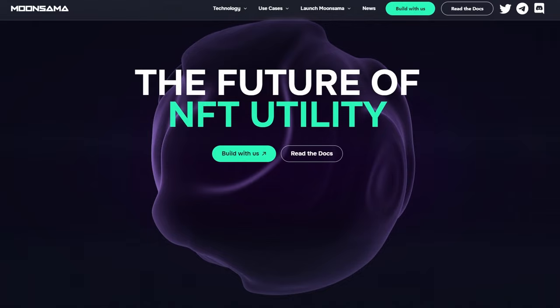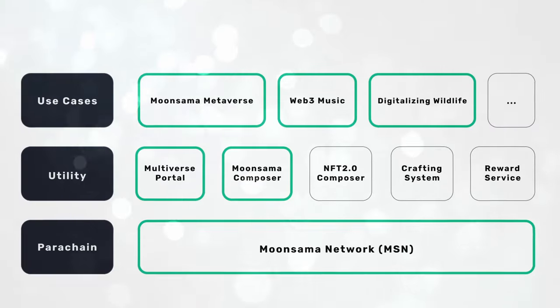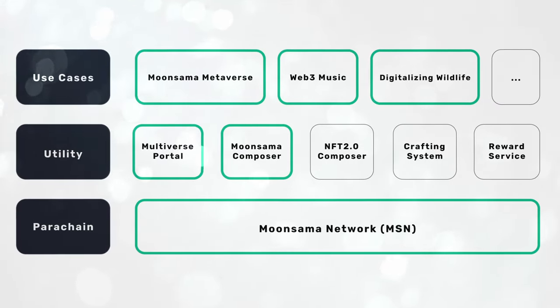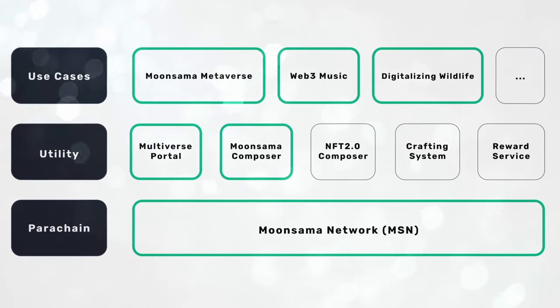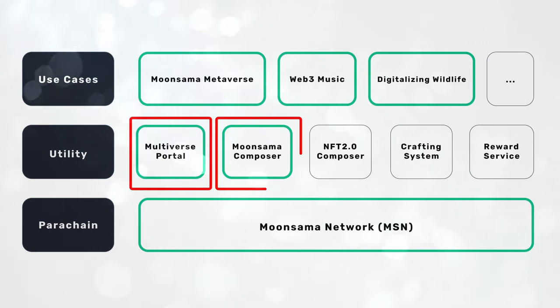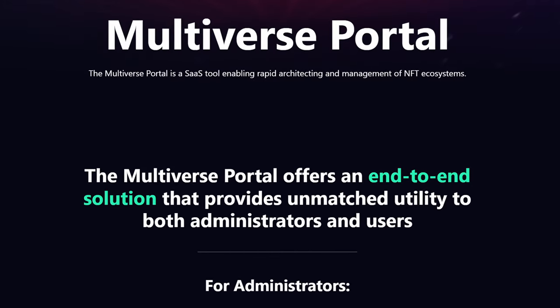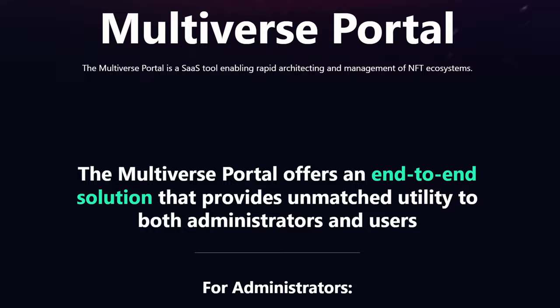Let's start with one that has an amazing name: Moon Sama. This project is all about NFTs — it's an NFT infrastructure project that makes it easy to build and deploy collections on multiple different chains. At the very bottom of their architecture is their parachain, aka the Moon Sama network, whose purpose is to host all the products and services they offer. Two tools they have are their Multiverse Portal and Moon Sama Composer. The Composer lets you quickly create NFT collections just the way you like it, and the Portal lets you create a broader ecosystem around your collection with things like token whitelisting and rewards distribution.